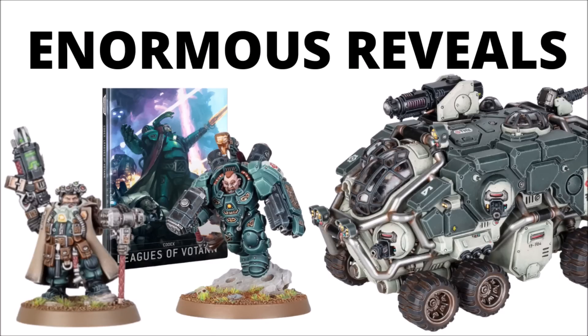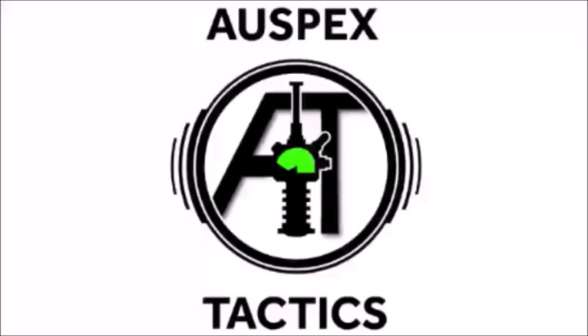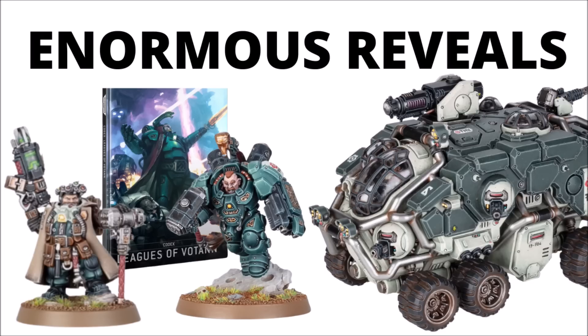Enormous reveals for the Leagues of Votann today. A big launch box is dropping within the month, we've got some cool and incredibly punchy characters, a bunch of heretical artificial intelligences, and a big hulking Land Fortress revealed in full. Today I thought we'd do a roundup of Games Workshop's recent preview from the Nova Open. It seems that the full range of the Leagues of Votann is revealed — apparently this is literally everything coming in the first wave, and all the units in their codex, which is coming quite soon.